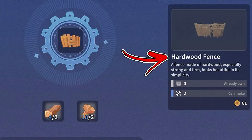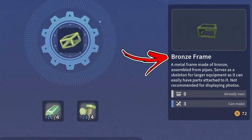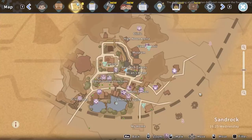Bluestone Core, Hardwood Fence, Valve, Copper Pot, Bronze Frame, Glass Lens, Pumping Pipe, Steel Frame, and the Filtration Core. To get this station,